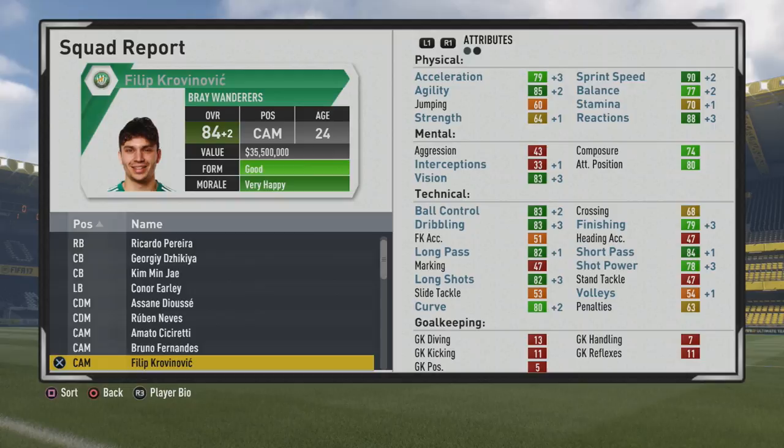Definitely take a look at him — pretty solid. Five foot nine, 90 acceleration, 85 sprint speed, agility, 88 balance, reactions — some really good improvement to those four stats. Mentally, 83 vision, 80 attack positioning, 84 composure. Technically, 83 ball control, 83 dribbling, finishing, 82 long pass, 84 short pass, shot power, 82 long shots, and 80 curve. He can play out wide along with being an effective center attacking mid — pretty solid technically, mentally, and physically. Definitely take a look at him.